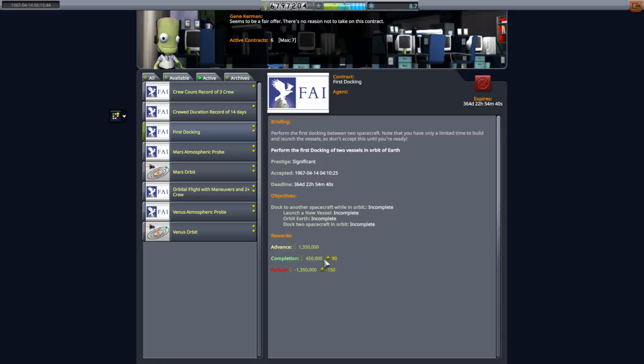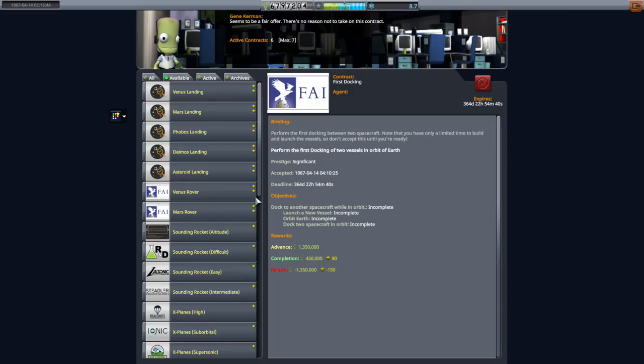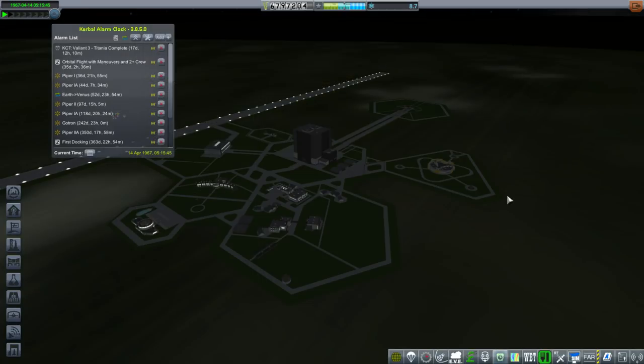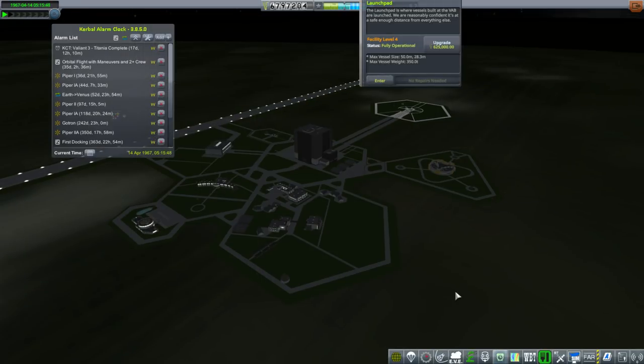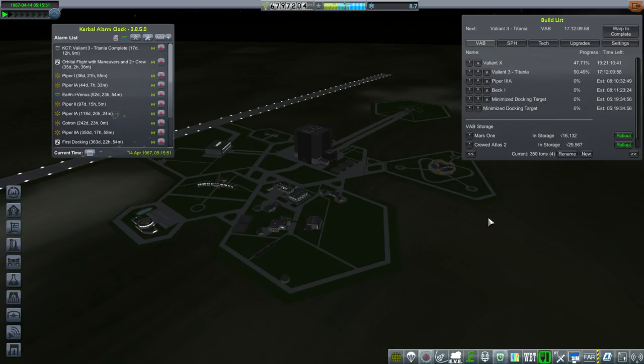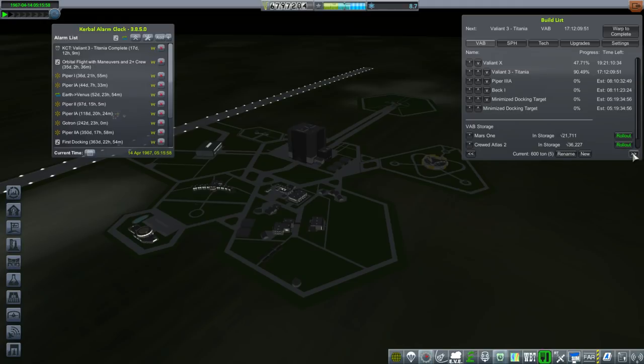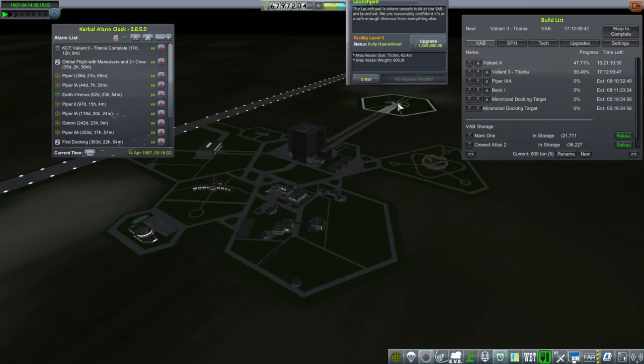The first docking contract is pretty lucrative on the advance but not on completion. We're going to have two probe-controlled targets dock to satisfy it, because that's the cheapest way to do it. If that doesn't work we'll try something else — possibly a crewed vehicle. There are also various technologies I'm waiting on to move on with landing on the moon. I should probably upgrade the launchpad — the question is which one, because 600 tons may be a bit tight, and it's not even the 600-ton one. Maybe I should just start on a completely new launchpad at 1,200 tons.